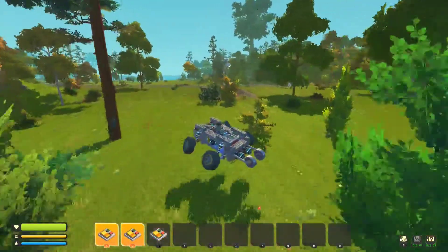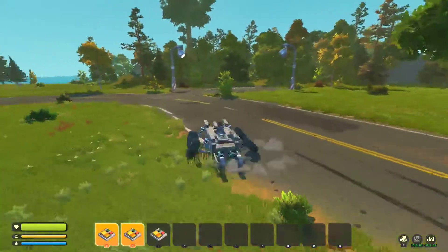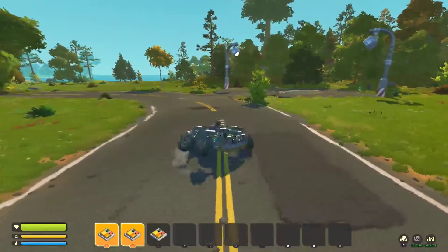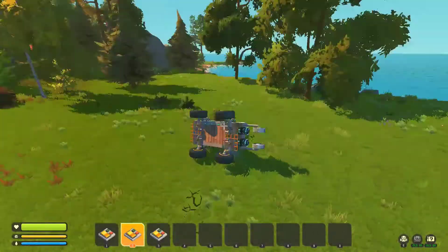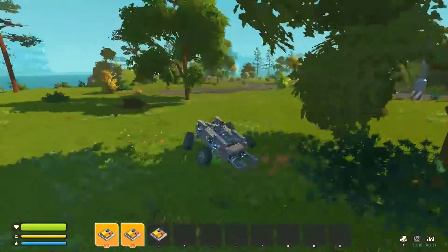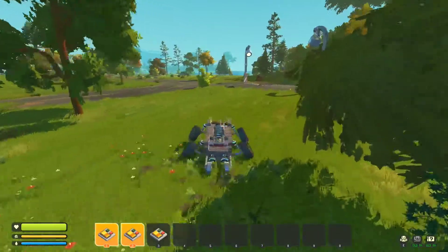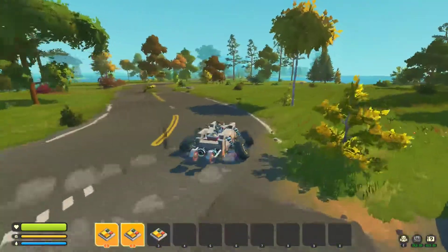I hope you liked my extremely scientific science — like this car, which is a sick drift machine with a wheelie bar. And it falls over. Thank you for watching. Don't get distracted — if you've enjoyed, go subscribe now. And until next time, use the shotgun, and goodbye!